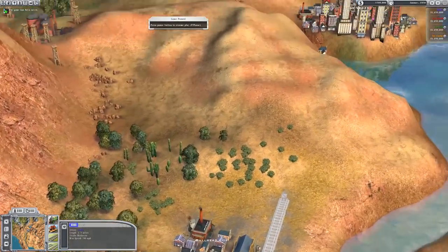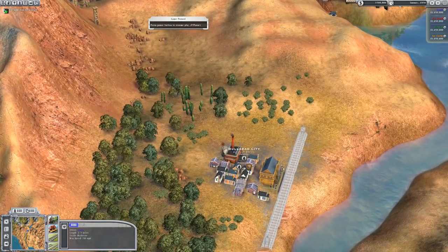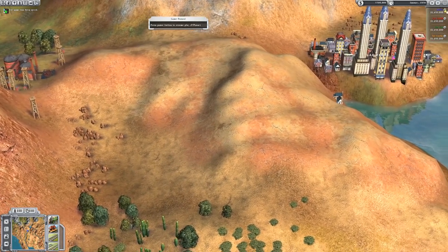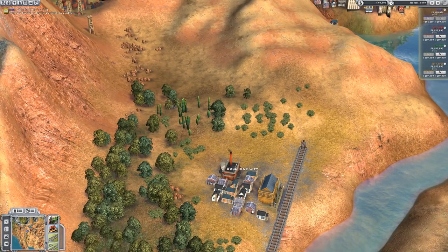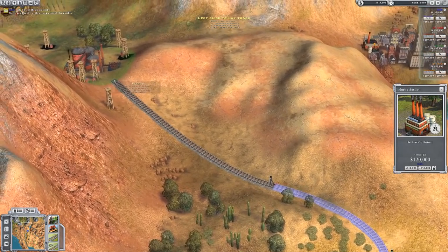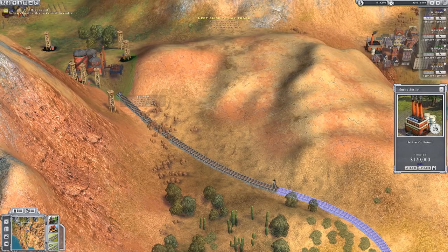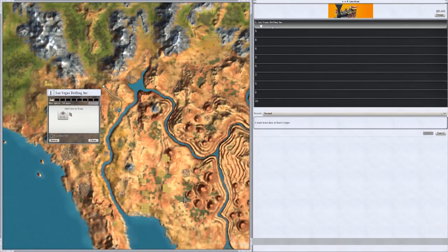It doesn't really concern us at this stage. What does concern us is connecting over to Las Vegas eventually, and mainly connecting up to that drilling company there. We're going to unpause, expand, preemptively sell some stock, and start an auction on that refinery because we know for a fact that we're going to use it. We're going to go over here — it's a steep uphill — I'm going to change it so it is a gentle uphill, then go over to here and reduce that down so it changes to moderate. Going gentle uphill, that will be our refinery station. We'll place the station there and max it out to the max number of cars — eight oil.